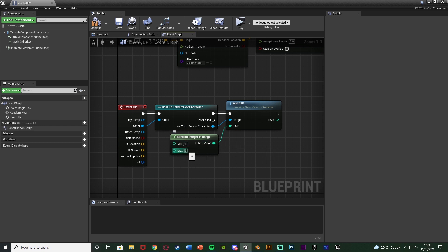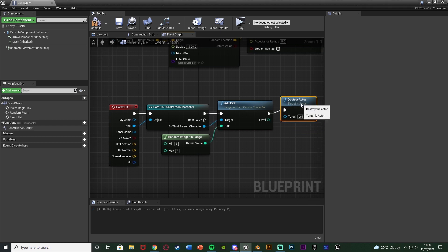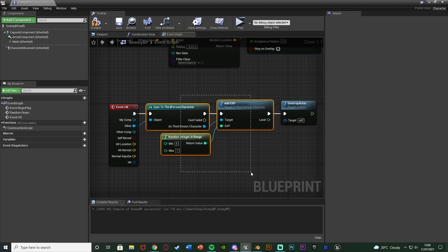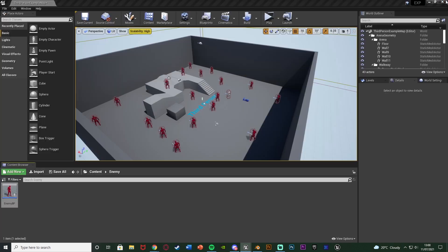The player will get random amounts of EXP within a certain range from each enemy they kill, and different enemies can give different amounts as well. I'll set the range from 3 to 7, so each enemy gives a random amount of EXP between 3 and 7. I'll compile and save, and also make sure to destroy the actor after this so the enemy actually dies. Essentially wherever your code is for killing the enemy, just add in calling add EXP from the third person character — very simple. Compile, save, close — the leveling system is done.